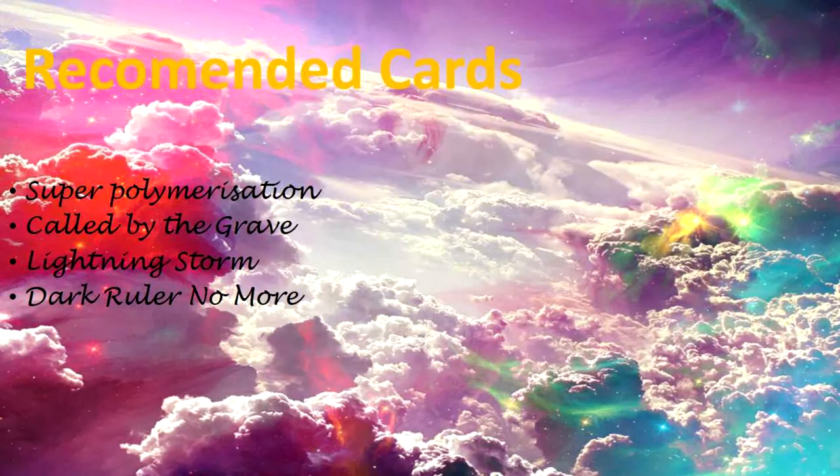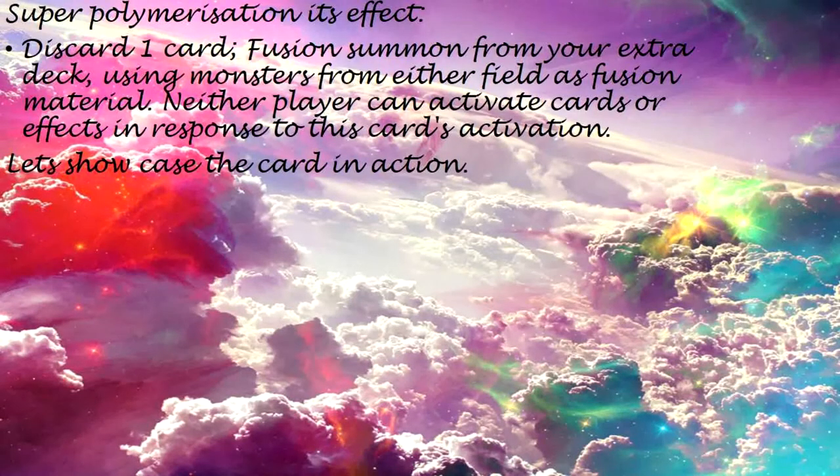Recommended Cards: Super Polymerization, Called by the Grave, Lightning Storm, Dark Ruler No More. Super Polymerization — its effect: Discard one card. Fusion Summon from your extra deck using monsters from either field as fusion material. Neither player can activate cards or effects in response to this card's activation. Let's showcase the card in action.